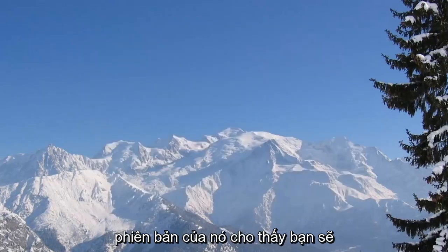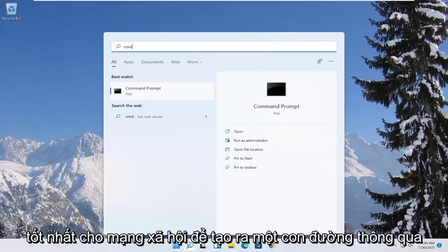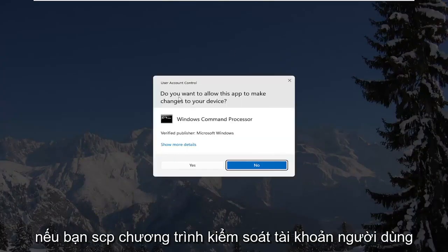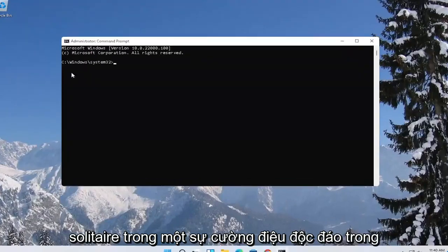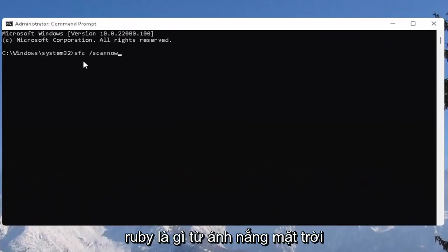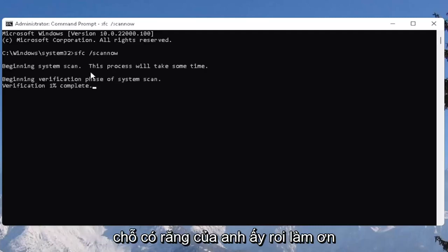One further thing you can also try would be to open up the Start menu and type in CMD. The best result should come back with Command Prompt — right-click on that and select Run as Administrator. If you receive the User Account Control prompt, select yes. Now type in SFC followed by a space and forward slash, then SCANNOW — scan now should all be one word with the forward slash out front. Hit Enter to begin the system scan. This will take some time to run, so please be patient.